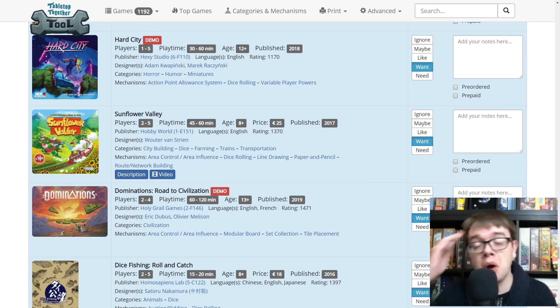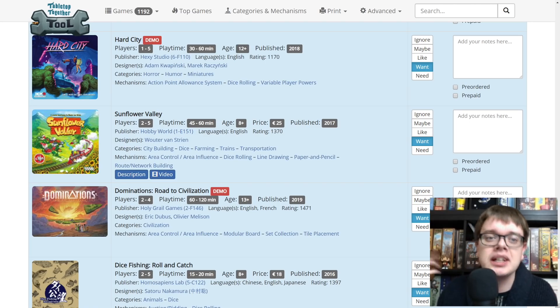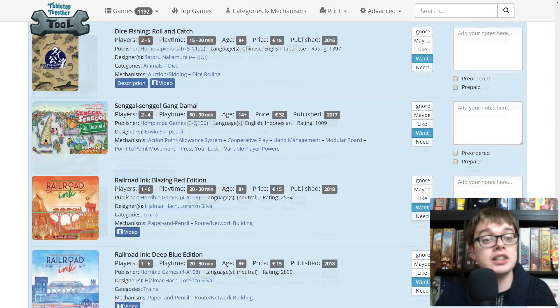Dominations Road to Civilization from Holy Grail Games is a civilization building, domino-laying kind of game. It was a really great civilization game with no player attacking, which was good. I did a Kickstarter preview and you can play the demo at Essen. Dice Fishing — did a playthrough for that. Really fast filler — bidding with dice. You're bidding how many dice you're going to roll. Whoever bids the fewest is the person that gets to roll their dice. If you roll according to the criteria on the fish card, you catch the fish. Whoever has the most points on their fish wins.